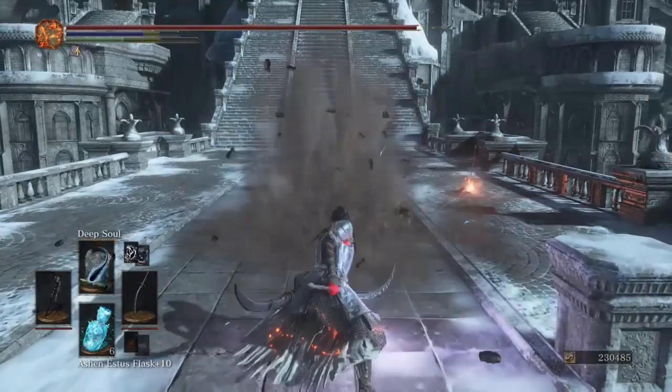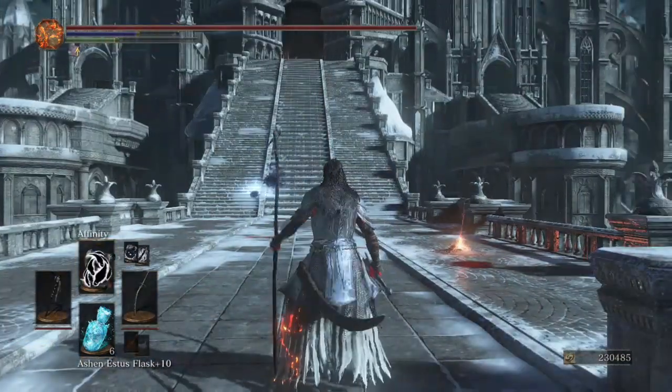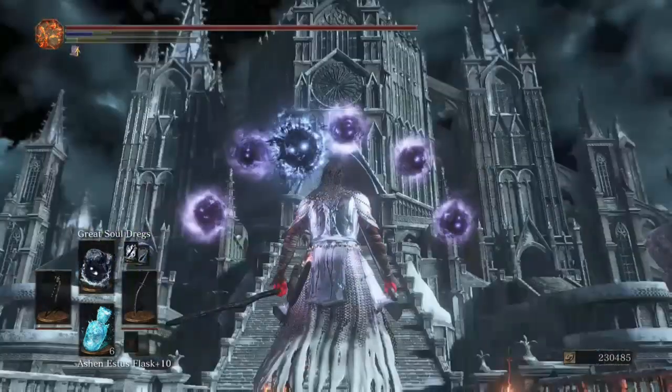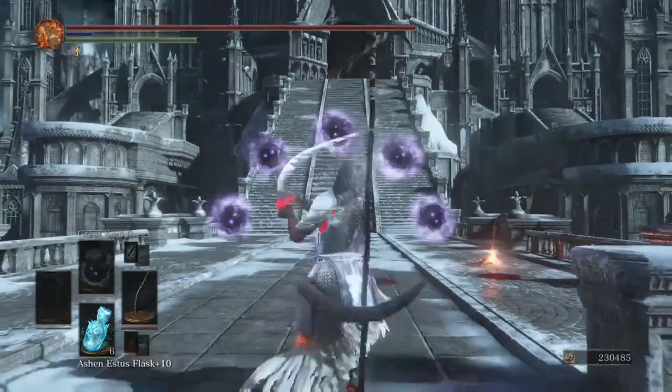We have Dark Edge, we have Deep Soul. We're bringing along Affinity and Great Soul Dregs. And then we also have the frost damage from the weapon art of the Pontiff Knight Curved Sword.